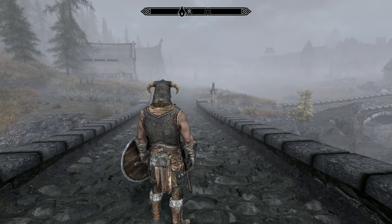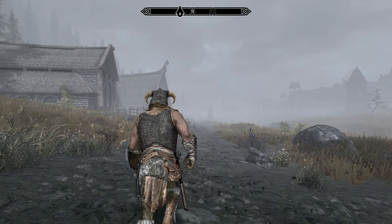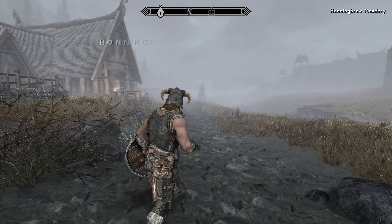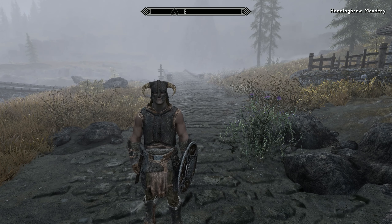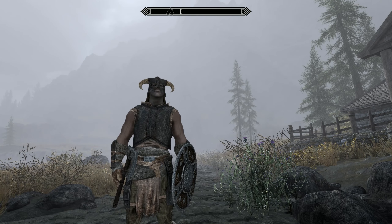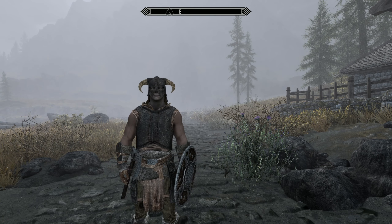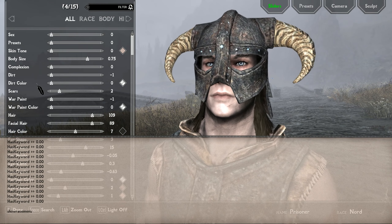I'm going to get away from this waterfall because it's making a little bit of noise and move over here towards the cemetery. Now, let's say I don't want to be named Prisoner — what do I do? This works whether you have mods or not: you just enter the console command showracemenu with no spaces, and what that will do is open up your race menu.